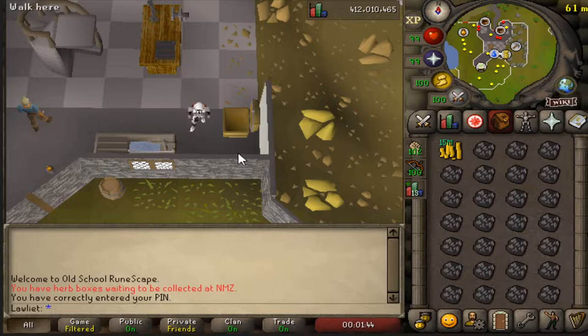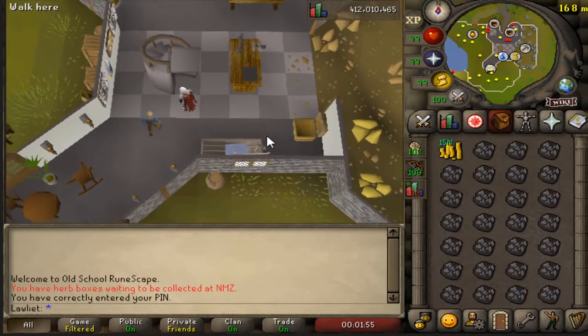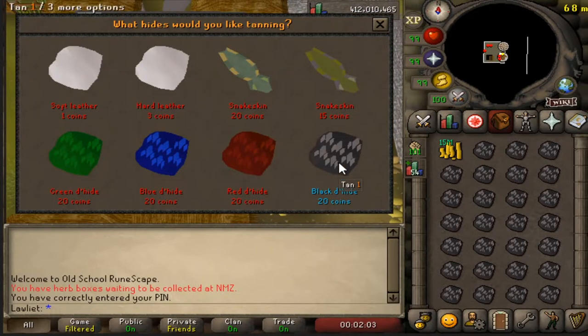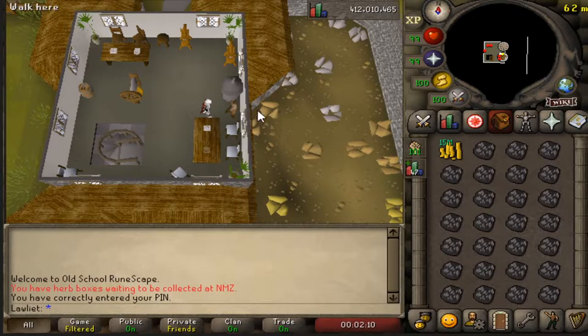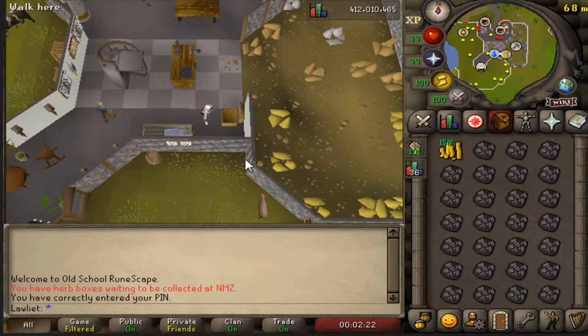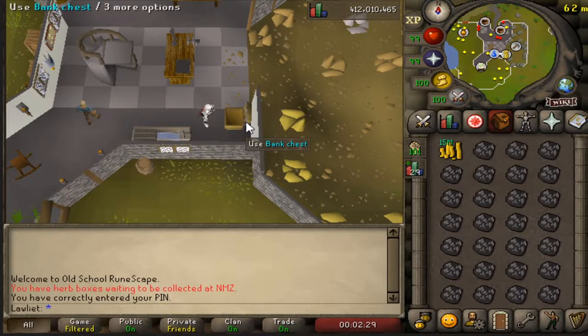Now I'll explain how I did this method, since the one hour footage is extremely fast. Make sure you have your coin stack and the rest of your inventory filled with dragon hide. Go upstairs, talk to the Tanner, and he will tan all your hides. Right-click the black dragonhide, select 'tan all', and you're good to go. The interface closes by itself, then click the staircase to go back downstairs, deposit all your leather at the bank chest, take out more dragon hide, and repeat. Set up bank fillers so you don't accidentally deposit your coin stack.